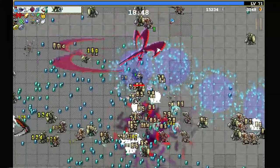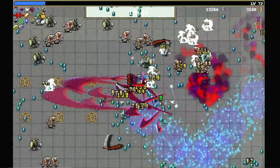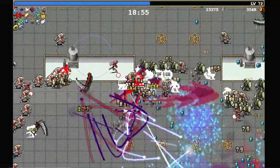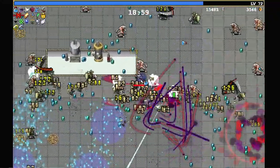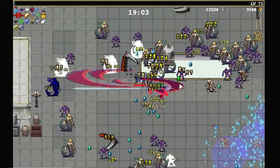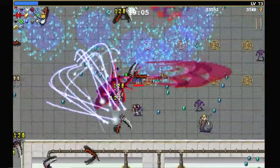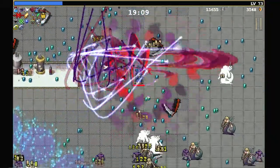Fuwalu is just absolutely wrecking these guys at the moment. I stepped on the trap — there is a recharge time and you can't just constantly step on them, but you can step on them to make more enemies appear, which is what I want. More enemies appear, more enemies to take out, more EXP to gain.